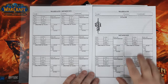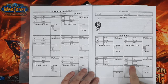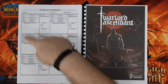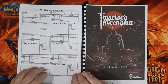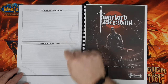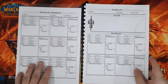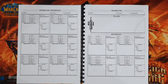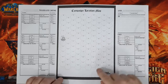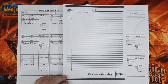The roster sheet comes in about three pages. The front page includes space for your stash, your basic details, and four of your members. There is another page where you can have an extra six, so you can keep reprinting this to add as many warband members as you have. There is also another sheet where you can put down all of your combat maneuvers and command actions, which we'll discuss as we actually play the game.